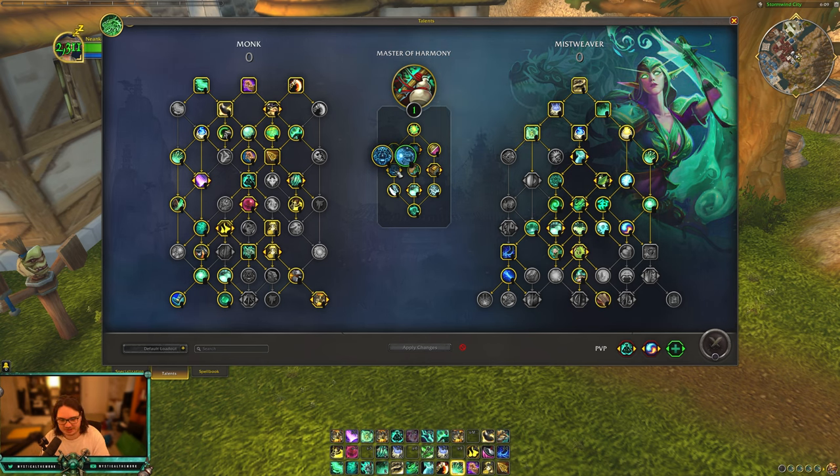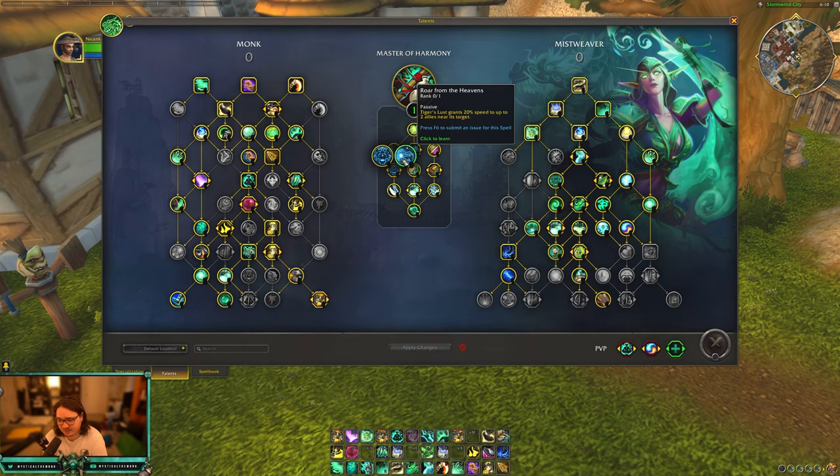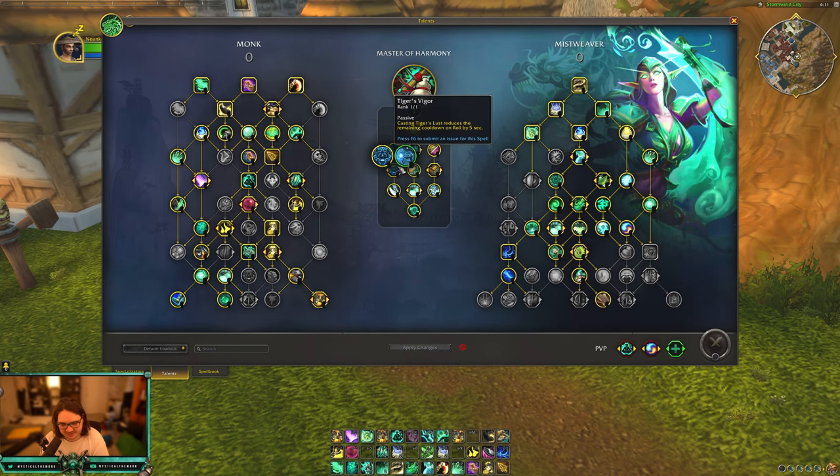Tiger's Vigor: casting Tiger's Lust reduces the remaining cooldown on Roll by five seconds. It's decent, but Tiger's Lust has a 30-second cooldown so you won't get much value. I do like Roar from the Heavens — Tiger's Lust grants 20% speed to up to two allies near its target. I wish it also gave the freedom effect to people around them, but 20% increased speed is decent. I would probably go Roar from the Heavens since Tiger's Vigor won't get much value with that 30-second cooldown.